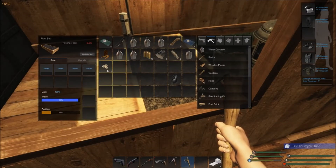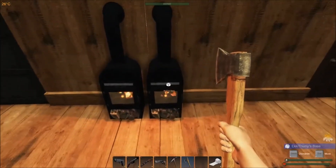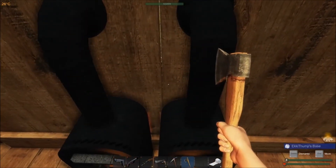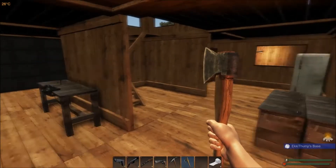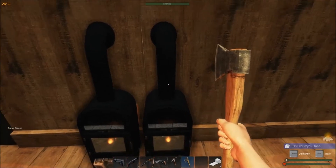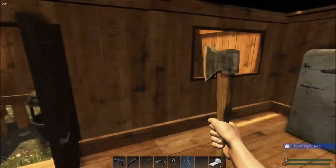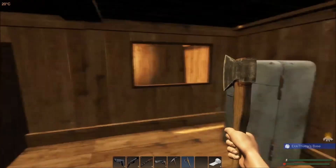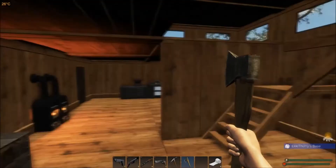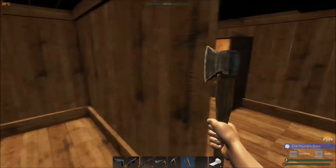One, two, three, four, five, six, seven, eight. So we stand right on top of these and it goes up to only twenty-six. I was wondering if the heat from these were going to be cumulative, if that was the way the game was coded - but apparently not. Why is it at thirty over here? Twenty-six again - maybe it's just because I'm moving, working up a sweat.